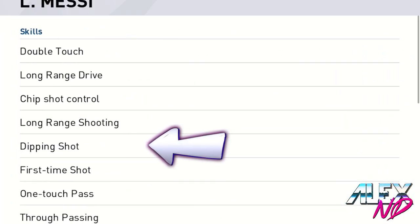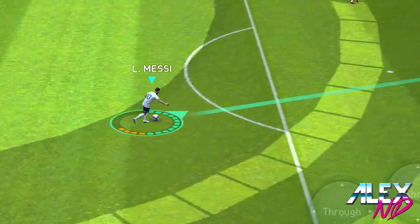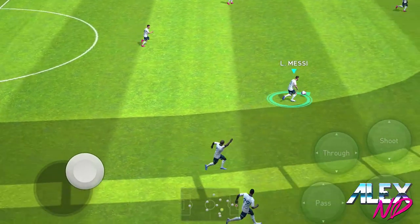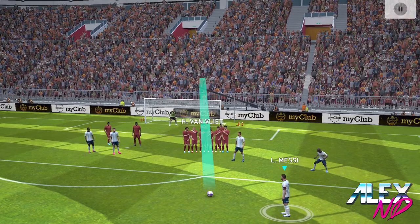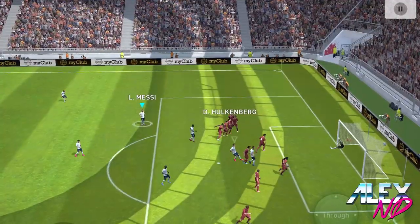The next one is the dipping shot. It is often activated when you're not running with the ball — when you just slow down a little bit. You don't need to do any specific swiping actions or anything weird. You don't even need to do a finesse shot; just press the shooting button and Leo Messi will create the dipping shot. It's a really useful technique if you want to score from a free kick — I've scored a few free kicks with Leo Messi using this.